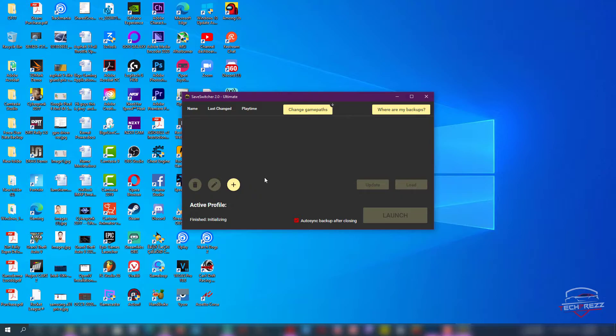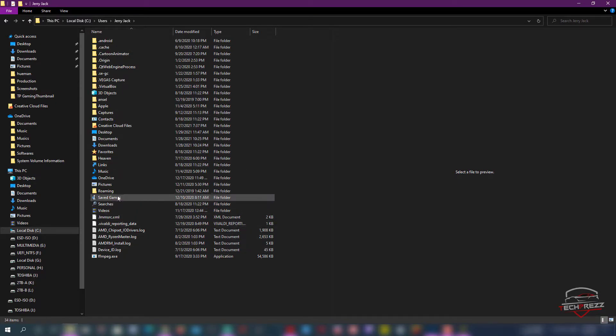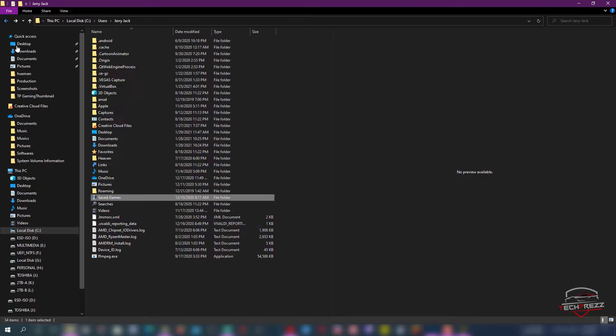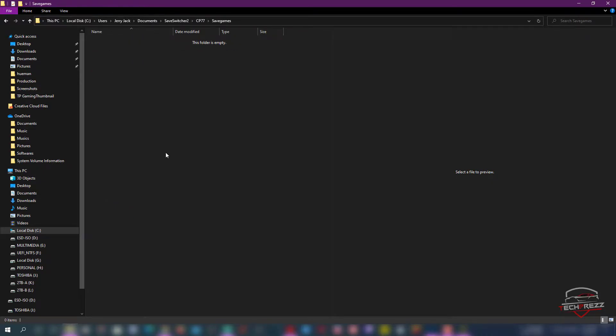This application will copy all the progress and save files from Cyberpunk's save folder and move them to its own folder in Documents, backing up each and every time you play. The save files are located under your user profile — you can see the Cyberpunk 2077 folder there. The app creates another folder in Documents called 'Save Switcher' — specifically 'SaveSwitcher2/CP77' — and that's where it backs up all the saved games, organizing each profile in a different subfolder.